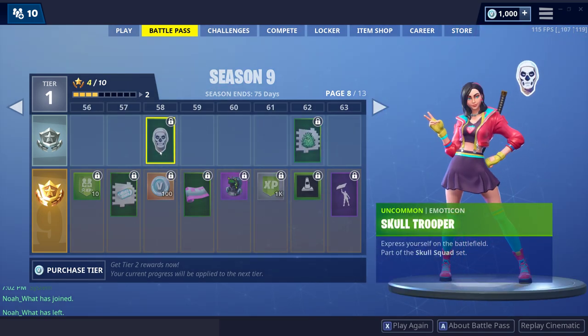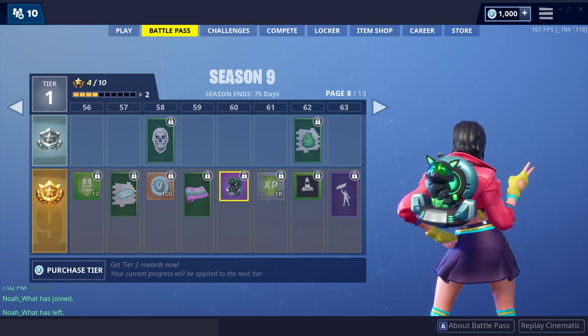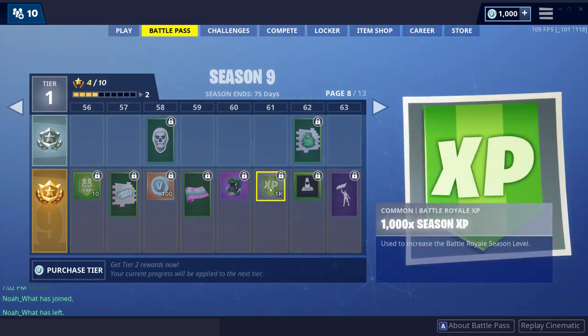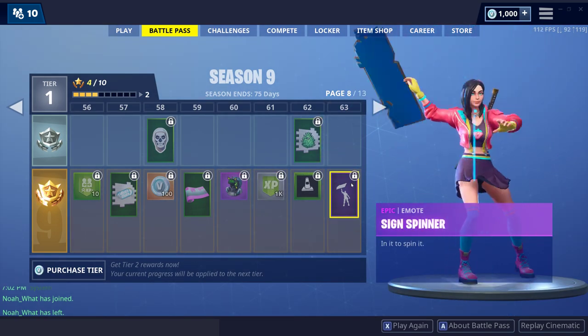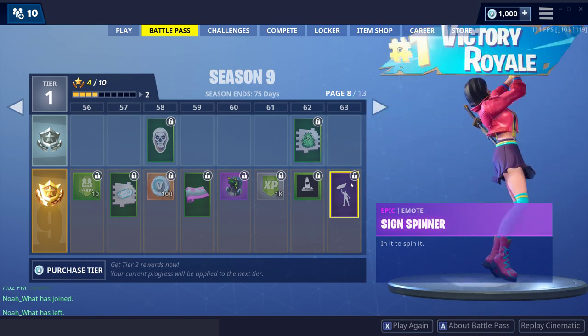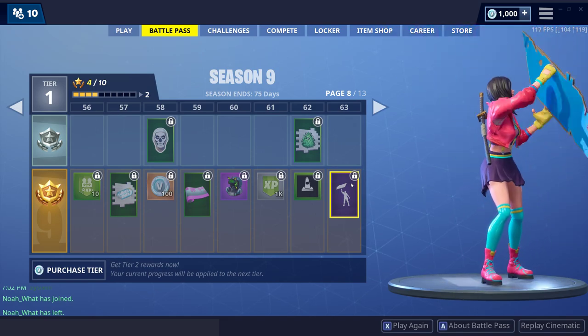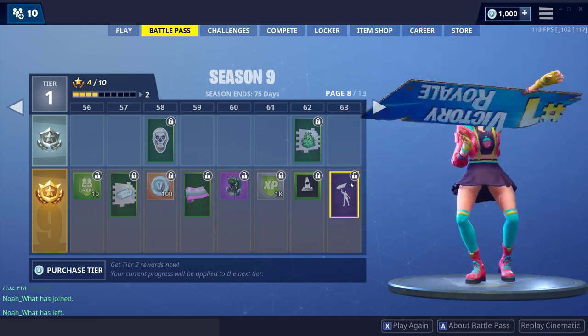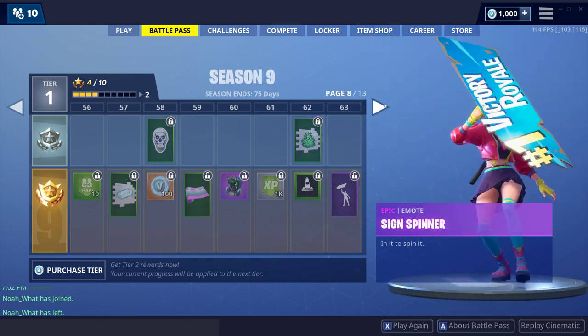The skull trooper — alright, this is my favorite cat skin so far, the Kyo black. The XP bush backbling is cool. Oh, that Victory Royale dance is awesome too — damn, you go girl!